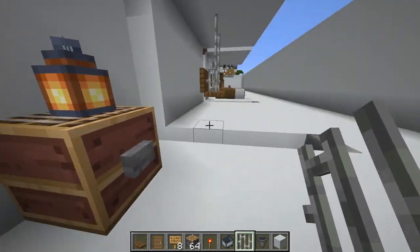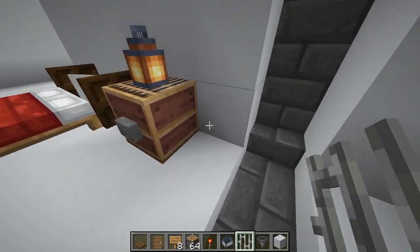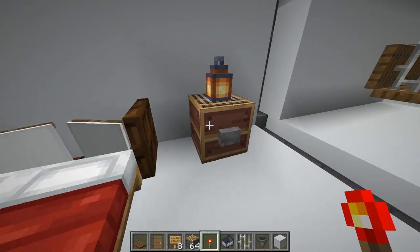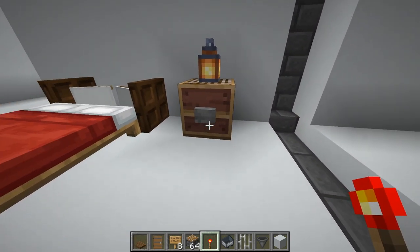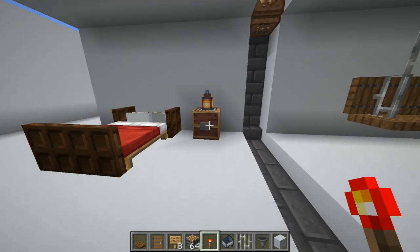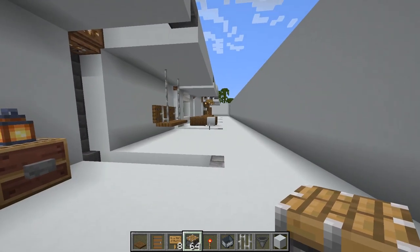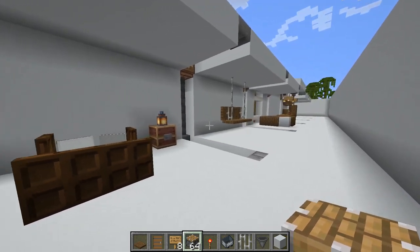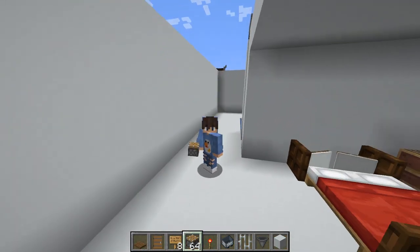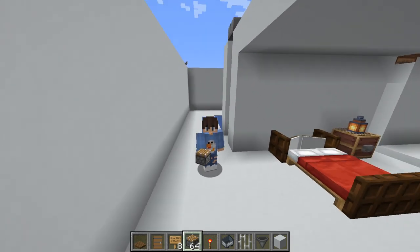I placed a loom here with a button on it because looms look like drawers - they've got two little drawers. I didn't want to bulk out the side so the loom worked perfectly, then I placed a lantern on top. That's about it for this episode! If you guys enjoyed, please don't forget to comment, like and subscribe - stay tuned for more videos, peace.